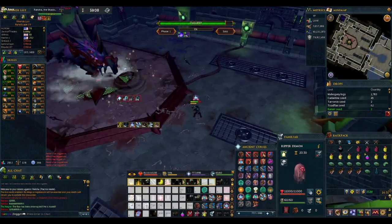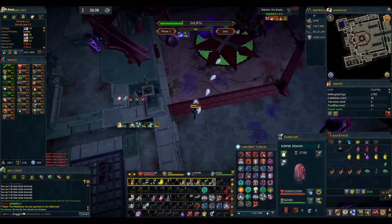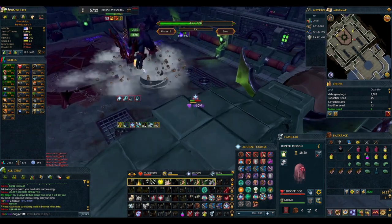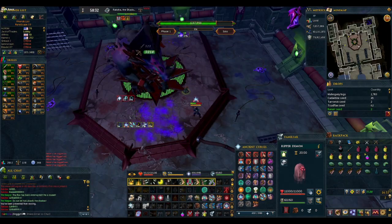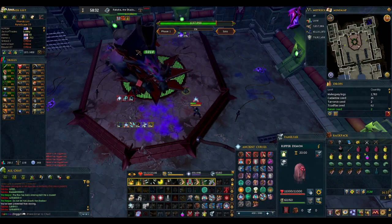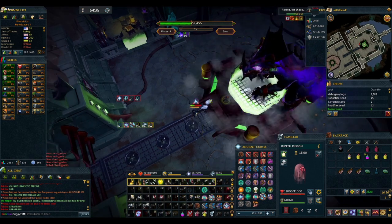First off is the tail swipe or charge. If you are in melee distance, he will do a large AOE tail swipe all around him, dealing typeless damage, stunning, and turning off your protection prayers. If you are outside of melee distance, he will charge in a straight line towards you, doing the same thing if you are hit. We will want to bait the tail swipe every time by standing in melee distance. You can handle it in two ways: use the escape ability, which is my preferred method for its consistency, or walk back two squares out of range for better DPS but less consistency.